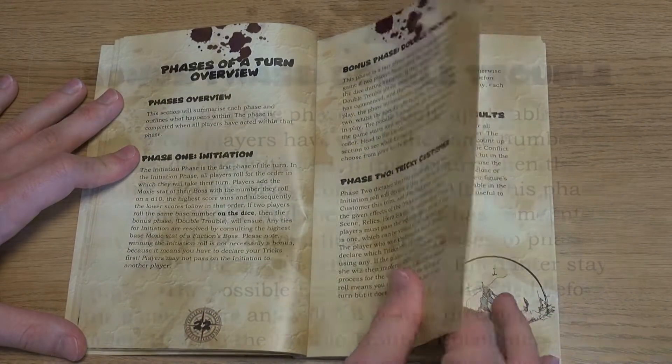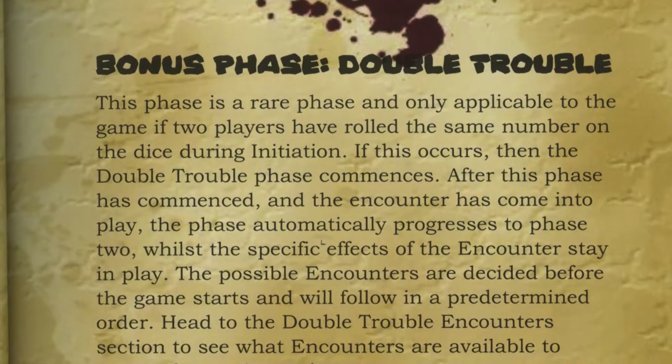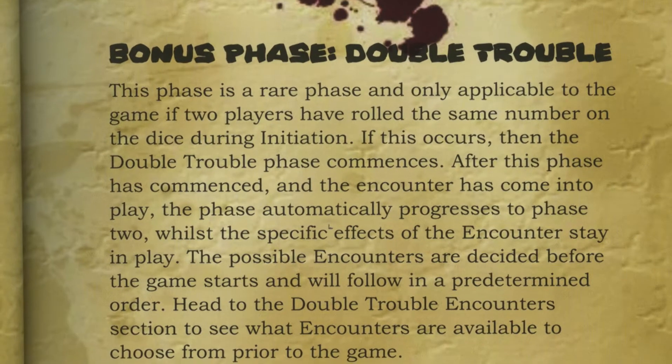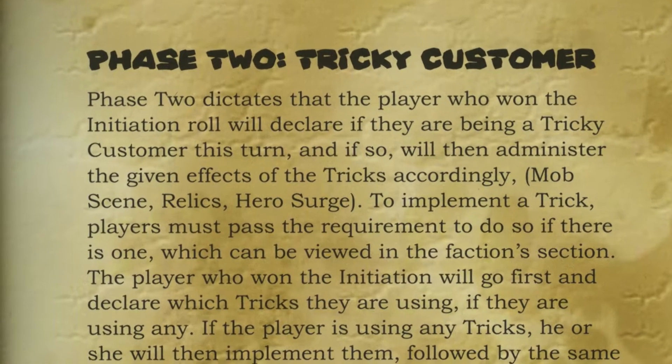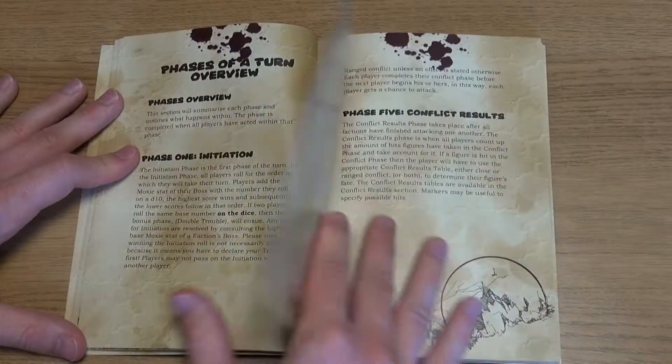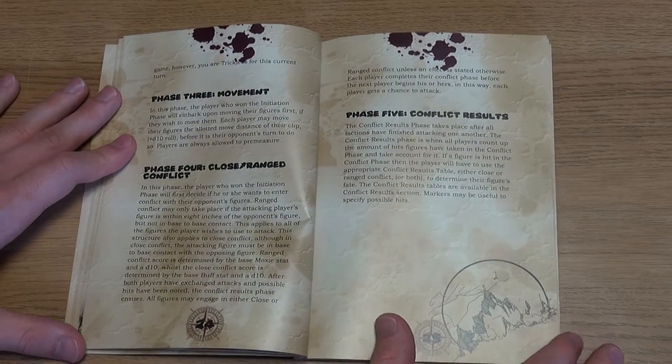The five phases are: Initiation, player or action order; Double Trouble, same die roll results in an encounter; Tricky Customer, using relics and abilities; Movement, close and ranged conflict, melee and shooting; and Conflict Results.